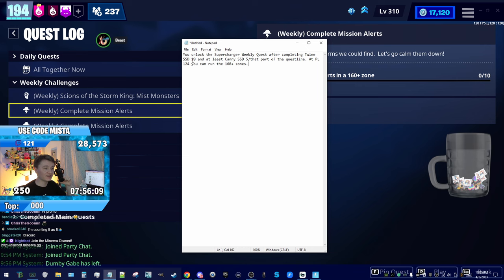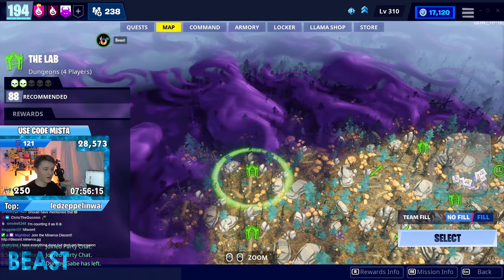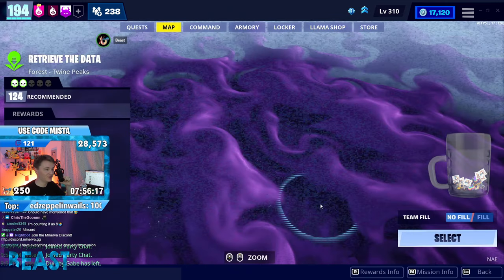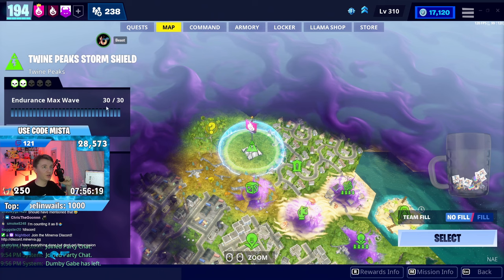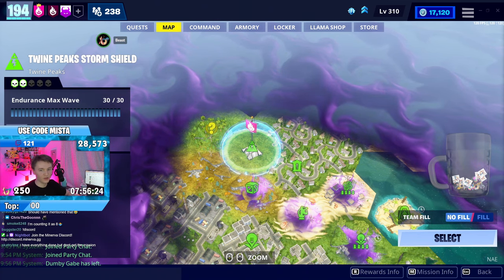You need to get Twine SSD 10 done - so all 10 Twine storm shield defenses. Because this is a video and not a copy paste, I'll just show you. You got Twine right here. And you should have endurance max wave, or it would be zero out of 30 if you've never ran endurance, but that should be available to you.